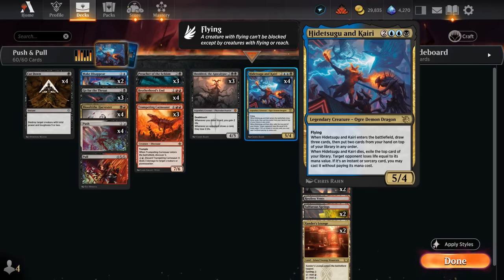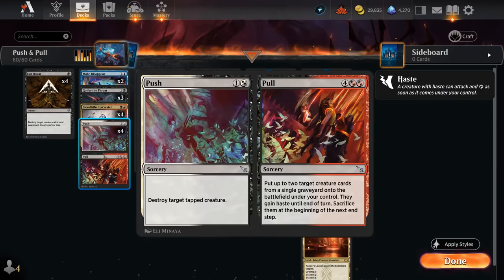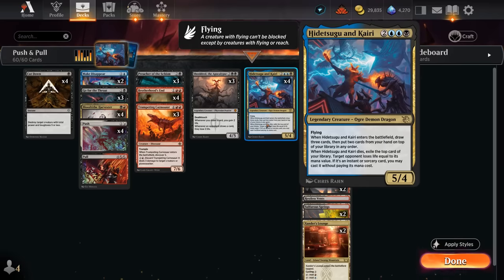The goal is to put Push-Pull on top of our deck. This is a new split card from the latest expansion — you can either Push at sorcery speed to destroy an attacked creature, or Pull for six mana, putting up to two target creature cards from a single graveyard onto the battlefield under your control. They gain haste and we have to sacrifice them at the beginning of the next end step. These split cards have a combined mana value of eight, so if we reveal it on top of our deck when Hidetsugu dies, we deal eight damage to the opponent and also get to cast Push-Pull.